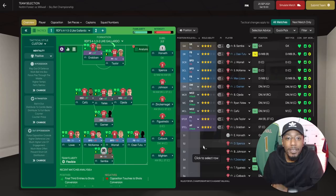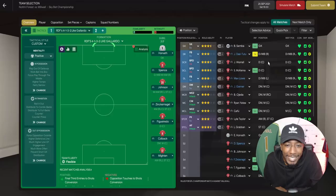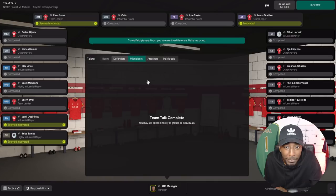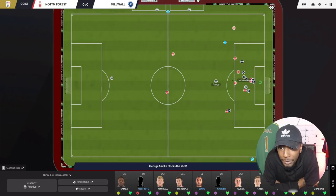Here we are at match day — Nottingham Forest versus Millwall in the Sky Bet Championship. So far we've played eight, won eight. Millwall are 14th; they've played eight, won two, drawn three, lost three. We should win this game. For the team talk I'm just going to tell them I expect to win and then try to motivate the defenders, midfielders, and attackers.